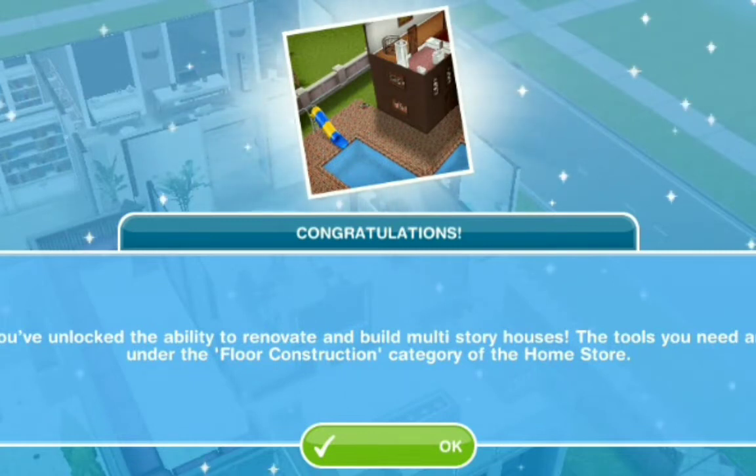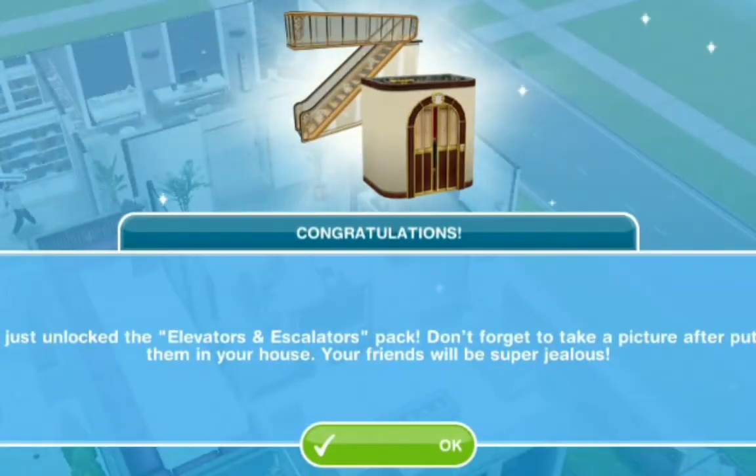Congratulations! You've unlocked the ability to renovate and build multi-story houses. The tools you need are under the floor construction category in the home store. We now have the ability to have two levels, three levels and more. Because we completed it within the time limit, we've also unlocked the elevators and escalators pack. Don't forget to take a picture after putting them in your house — your friends will be super jealous. I've never actually built a house with an escalator before; I always have stairs.